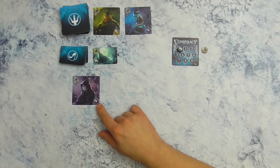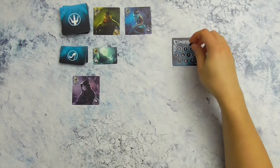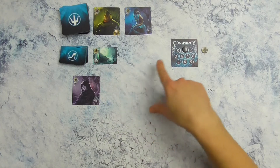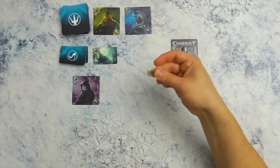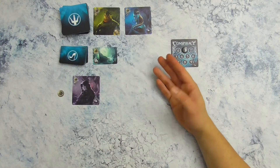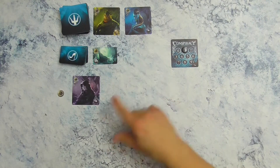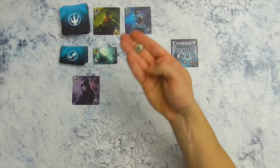De andere kaarten komen op de aflegstapels te liggen, per kleur gesorteerd. Ben je de eerste speler die een parel neemt, dan word je sowieso de parelmeester. Dan leg je de markeerfiche op het aantal parels dat je hebt verzameld, dus één in dit geval. Vanaf het moment dat een speler evenveel of meer parels heeft, wordt hij de parelmeester. Dat zijn op het einde vijf punten. Stel dat een andere speler drie parels neemt, dan gaat de markeerder naar drie en gaat het parelmeesterschap naar die speler.